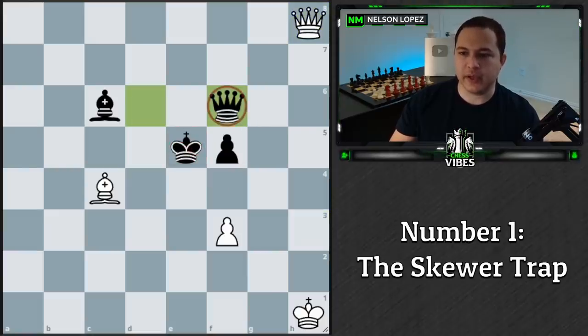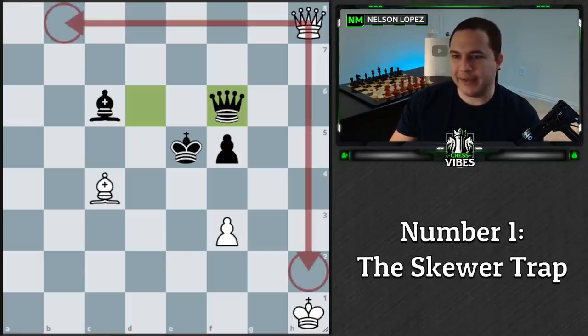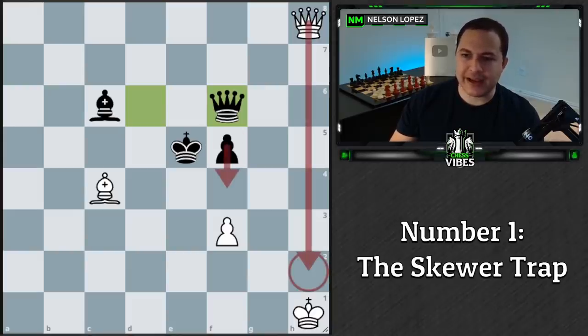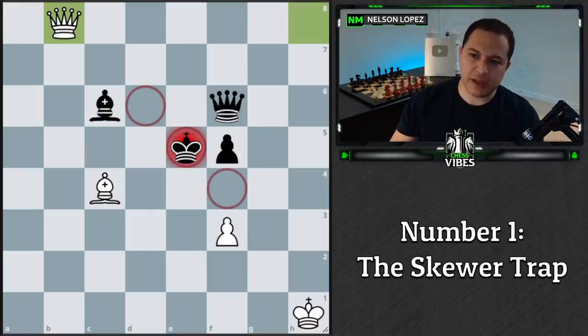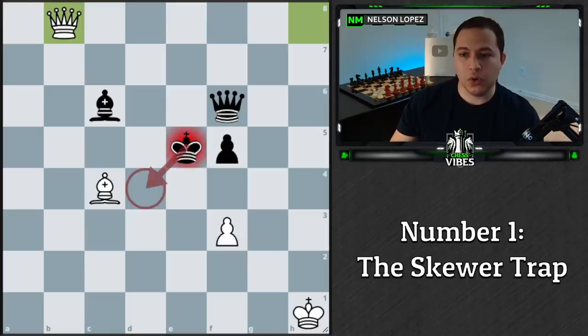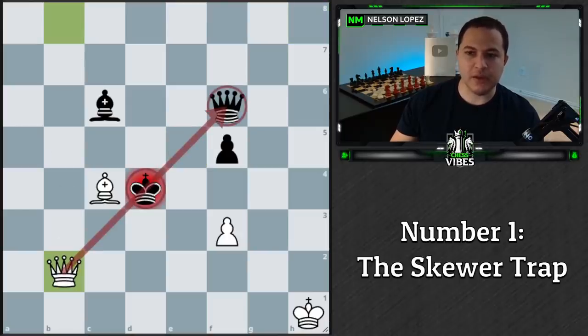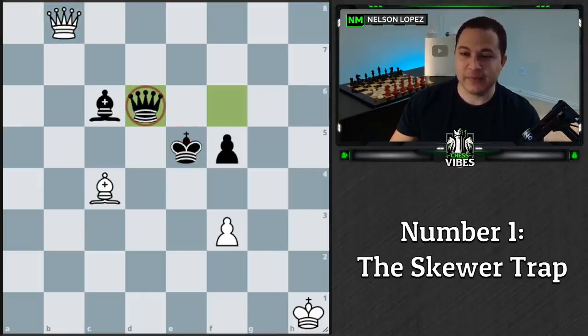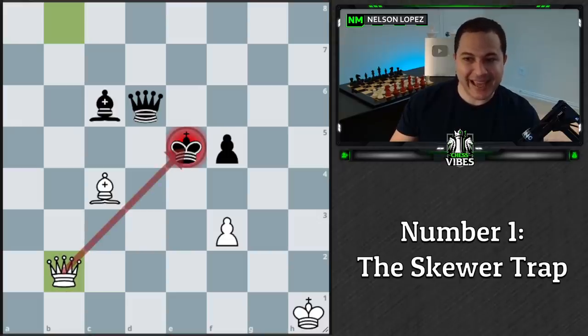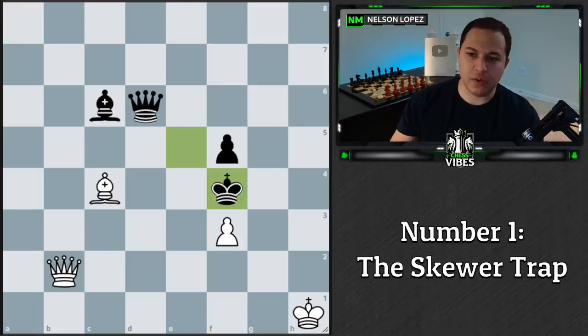If black can't move the king, the only move is f6. White plays queen to b8 — not queen h2, because the pawn would block that trick. Queen b8 puts black right back in the same problem. The king can't go here or here because of the pieces, so it has to move. If the king moves there, we've got the same skewer. So we go here, forcing black to block with the queen again. We swing down to b2, and again the same problem faces black — move the king and lose the queen to a skewer.